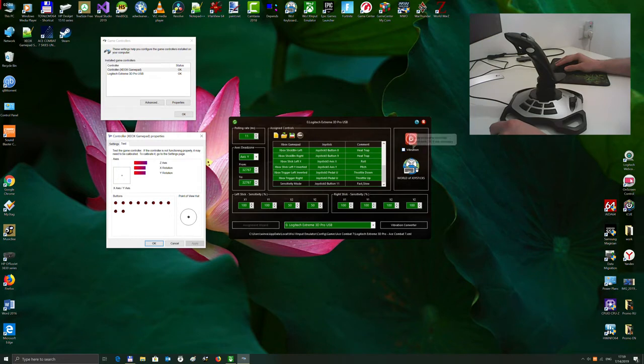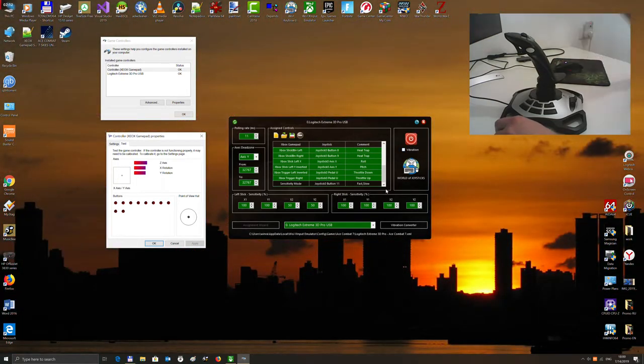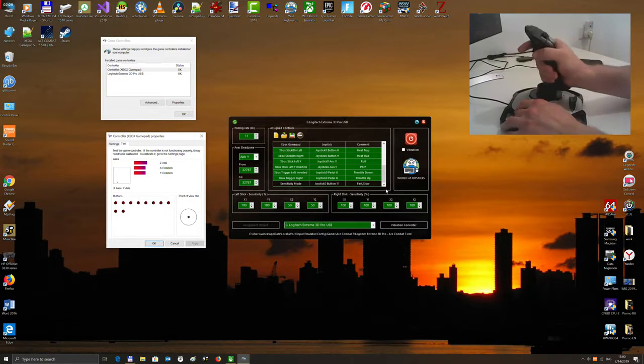Especially for this joystick, a new feature was implemented in the XInput Emulator: bumpers as pedals. It allows us to use the vertical axis for yaw, but unfortunately it is useless in the game because it is very difficult to touch this axis without touching others. Therefore yaw is assigned to d-pad left and right, and throttle is assigned to triggers.